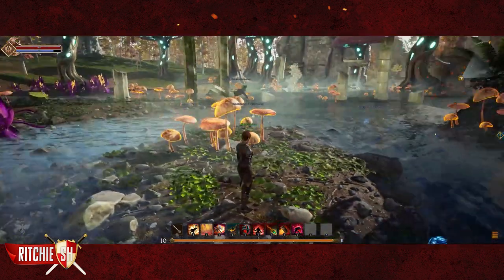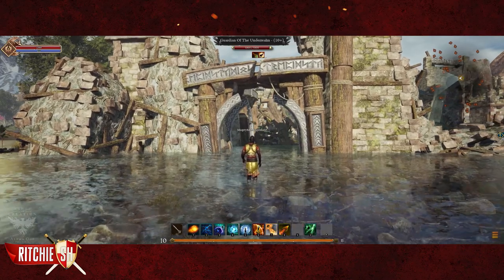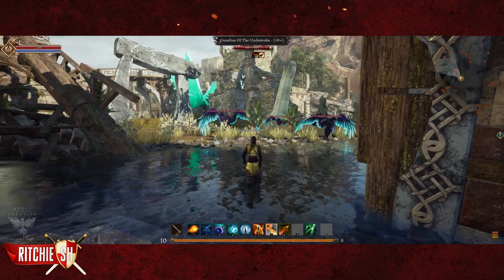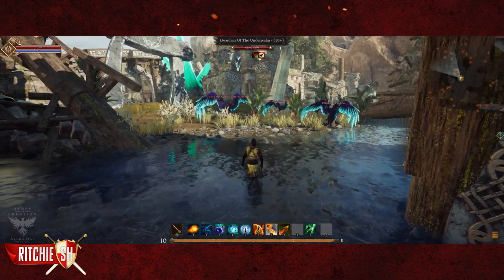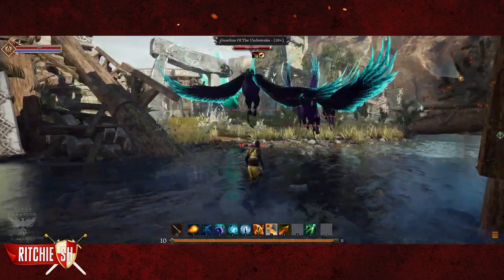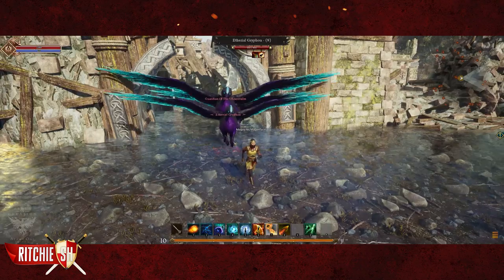And in a third video teased on the Ashes of Creation Twitter, Stephen is a spellcaster type character exploring some ancient ruins which have the Guardian of the Underrealm NPC and some Griffins which attack as he tries to explore deeper into the ruins. Perhaps this is teasing a way into the Underrealm. When they attack, we do see some pretty impressive mage spells being performed.